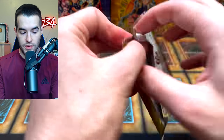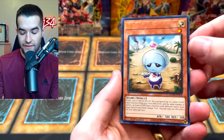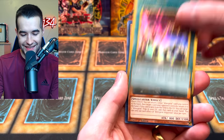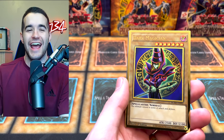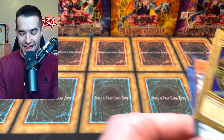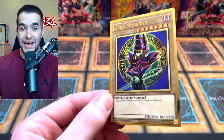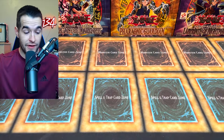Back to the gold, let's see what we can do. We have Eva, the Scrap Wyvern, Mystic Mine again, Altergeist Silquitos. And the Dark Magician! We got both the Blue Eyes and the Dark Magician in the same box. This is not bad. What a great opening so far, especially if you're like a nostalgia fan like me.